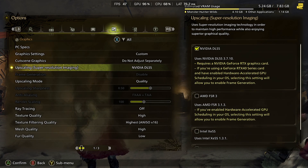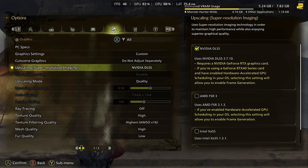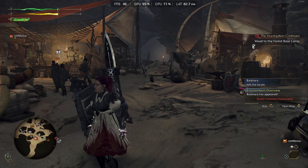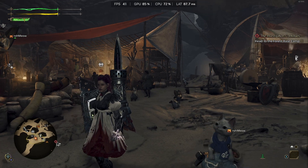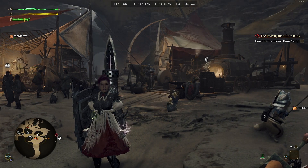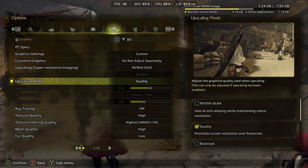Welcome back to another video. I'm using an NVIDIA 3070 in Monster Hunter Wilds. As you can see, this is the base camp, which is the most demanding area of the game, and I'm getting about 41 to 45 FPS using DLSS quality mode.